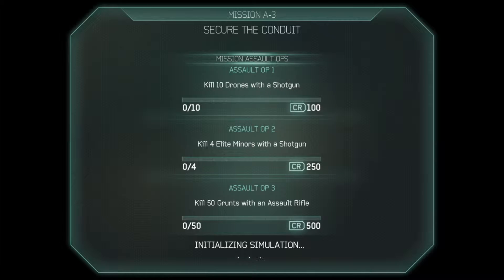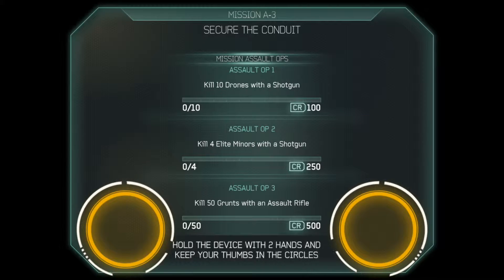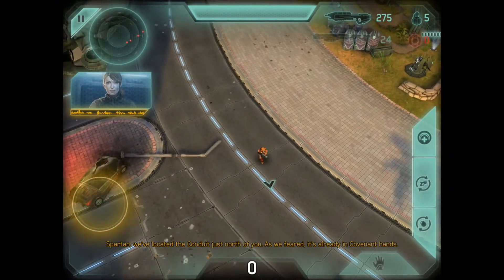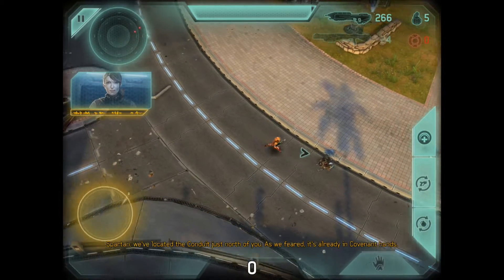Gonna go ahead and start this up. The challenges are: kill 10 drones with a shotgun, kill four elite miners with a shotgun, and kill 50 grunts with an assault rifle. So basically just kill all the grunts with assault rifles and everything else with shotguns to get all of these done.